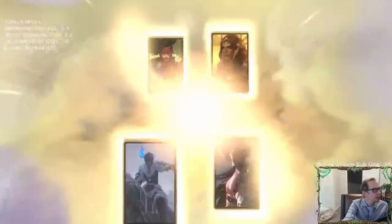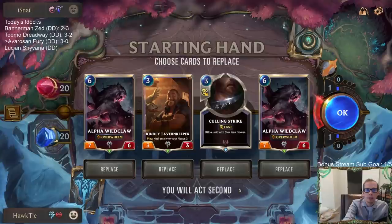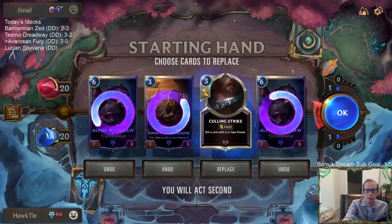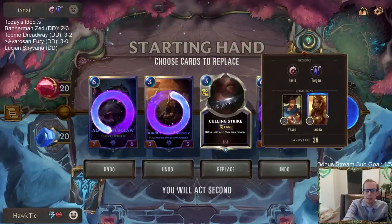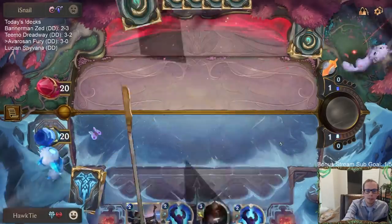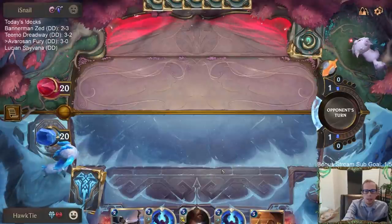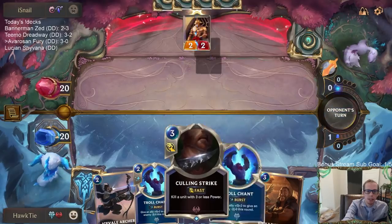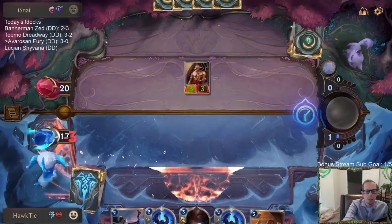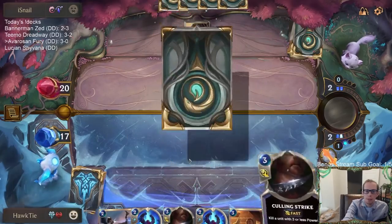Now playing against Yasuo Leona. I don't really love this opening hand. I'll keep Culling Strike because it's just always so good. The other thing I really like about keeping Culling Strike with this deck is it takes out - there are only three cards that Avarozen Outriders misses - the three Culling Strikes. So keeping Culling Strikes means less chance of having one on top when you play Avarozen Outriders.